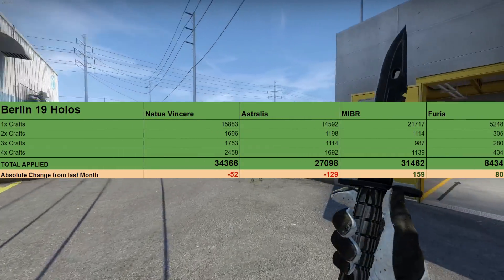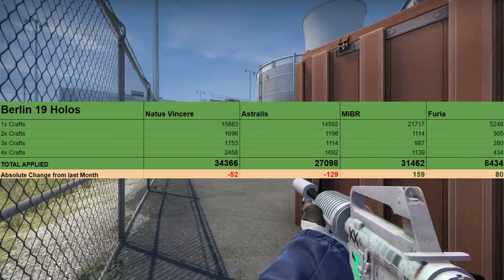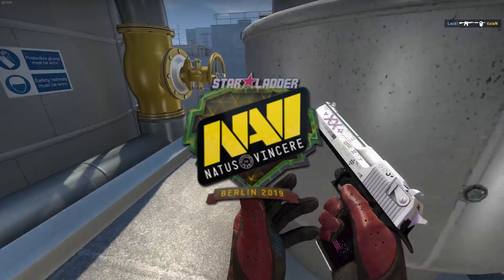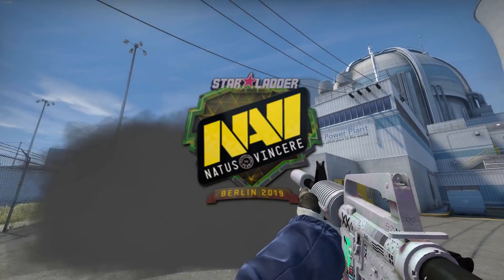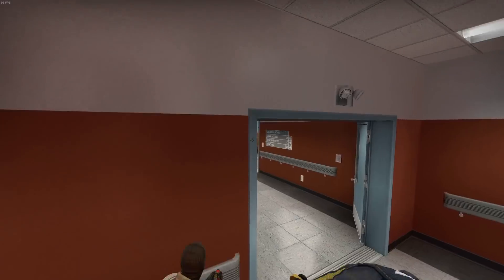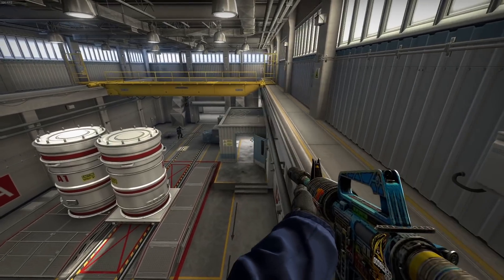Berlin holos have not performed too well. Supply won't be that large compared to RMR or Stockholm, but also not this small, and the price is not expensive enough to warrant such low applied totals. People don't want to apply bad stickers much — who would have thought? Navi and Astralis have negative results for the second month straight, which could possibly indicate that people are scraping Berlin stickers to apply RMR or Stockholm ones. Avoid Berlin holos as investments, I would say.